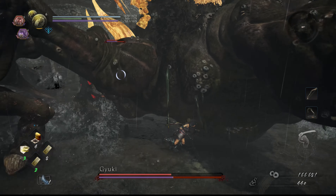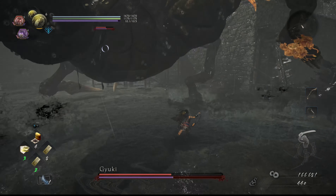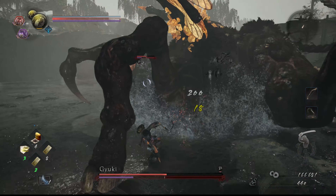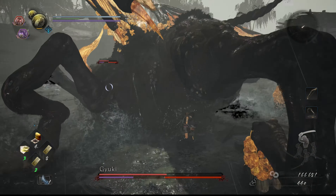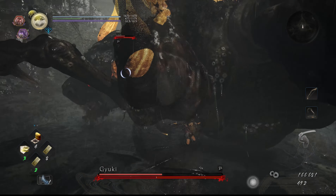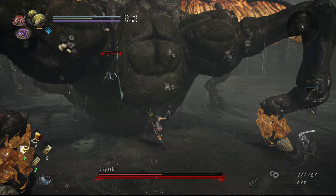Now here I'm using a Kusarigama. I find the Reaper skill is ideal for this fight because you can interrupt it instantly. So if you're doing your Reaper attack and he suddenly jumps, you can instantly stop and hold guard. Some attacks don't allow you to do that with certain weapons, which is why I think Reaper is ideal for this fight.